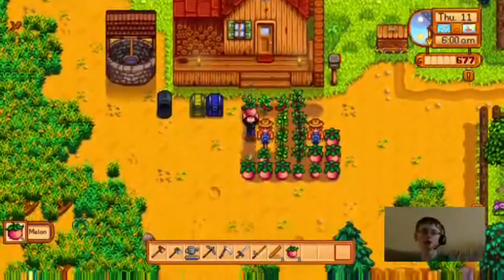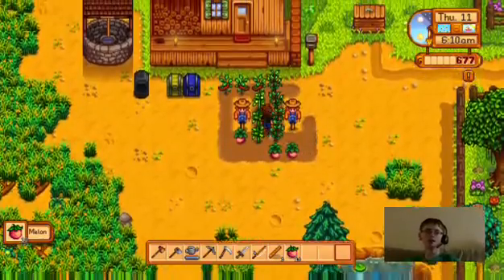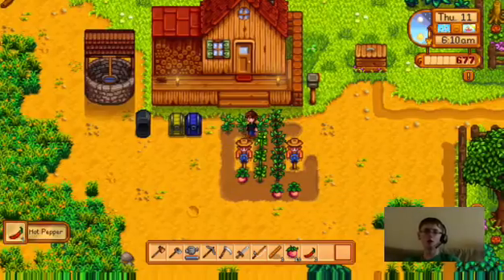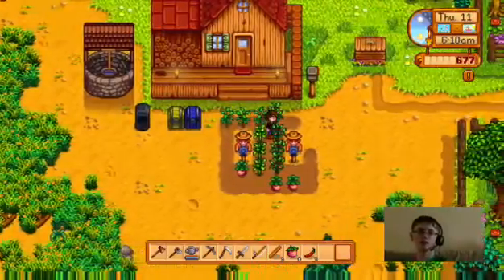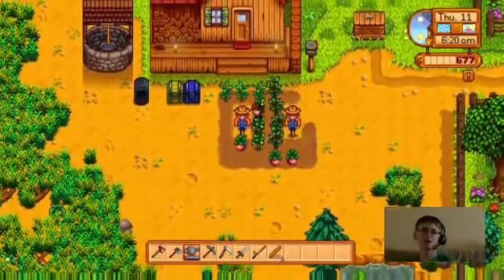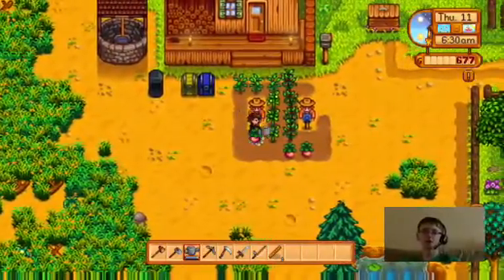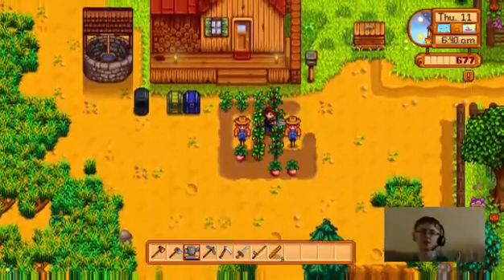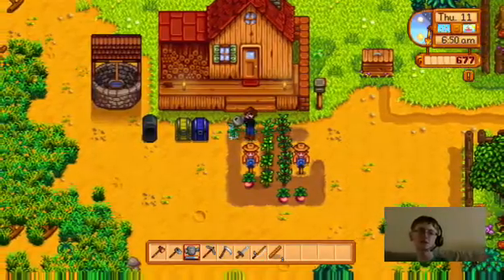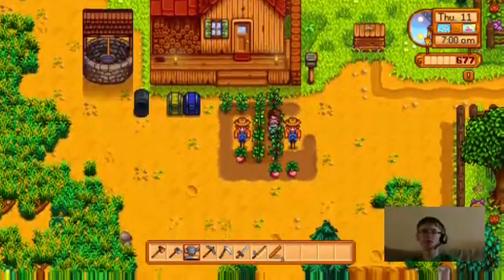Oh I think they're done — the melons, they're done! I'm gonna save one for the community center. Oh and even these peppers are done — guys, a lot of money is coming in! I'm gonna save one melon, the rest I'm selling. Nine melons and some peppers. A lot of money is coming in — it might be enough to help me upgrade my pickaxe. I need 2,000 gold to upgrade it. Melons and pumpkins are both worth a lot of money.